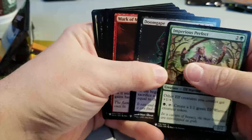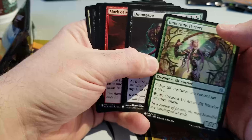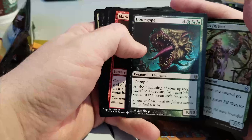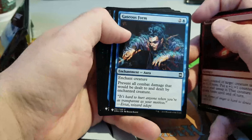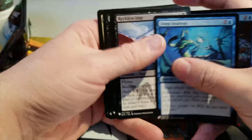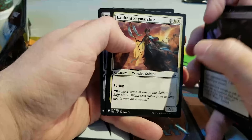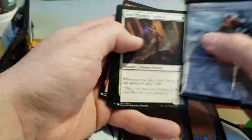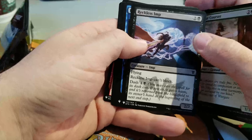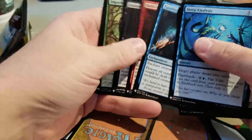Pack one, pick four — I think I want to head towards blue, but I'm still super open at this point. We've got Doom Gape, Mark of Mutiny, Gaseous Form, Deep Analysis — a totally fine card, better if it were instant but oh well — Centaur Courser, Gruesome Fate, Exultant Skymarcher, Eldrazi Devastator, and Goblin Assault. Not too much power in this pack either. I take another look at Deep Analysis and end up taking it — I like drawing cards.